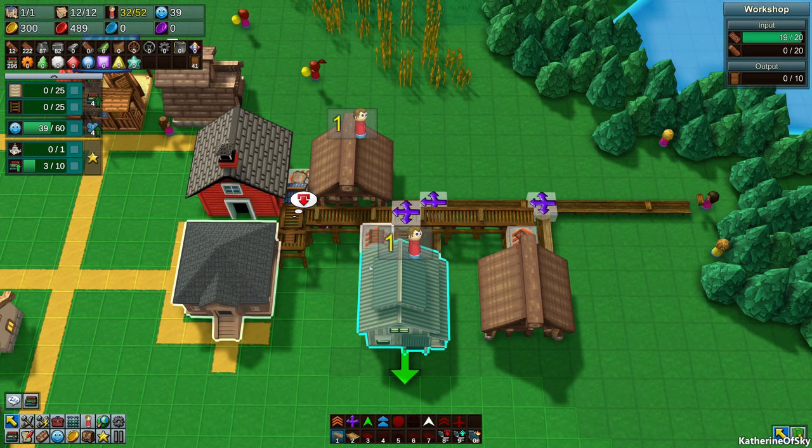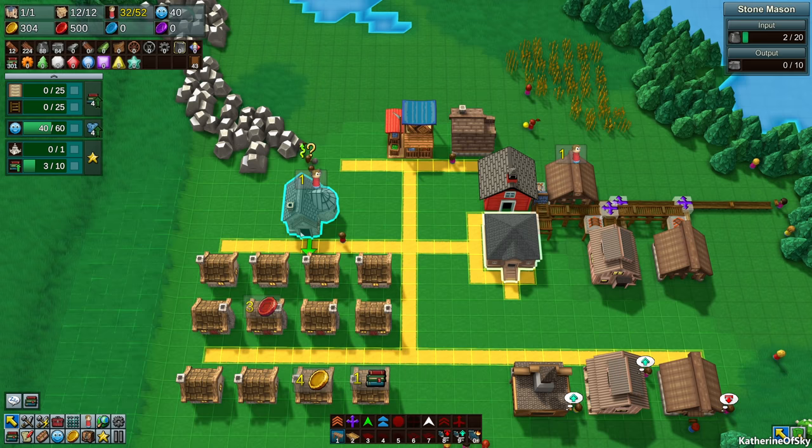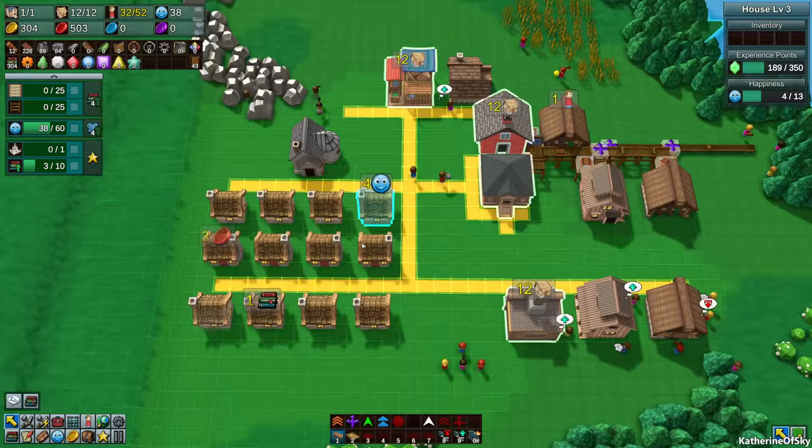We can always put the conveyors on a conveyor straight over there if we find the need to. I've been thinking about how we want to organize these houses. What I want to do eventually is put this stonemason further back and have houses on a road here, so we have two kind of enclosed roads' worth of houses.